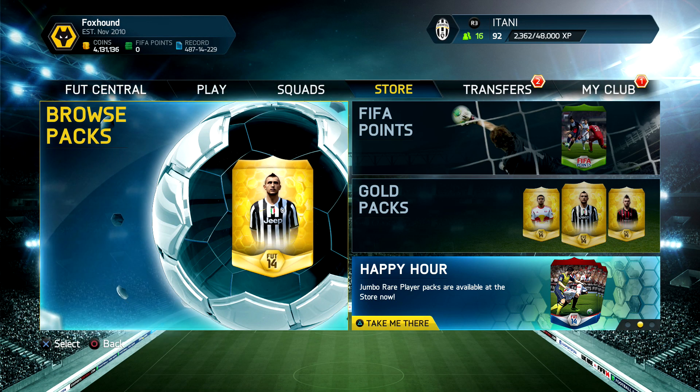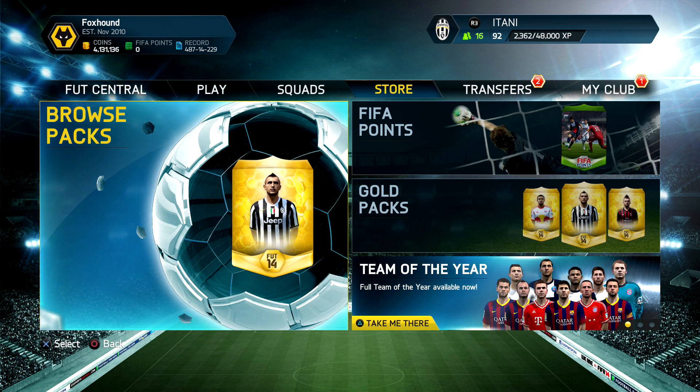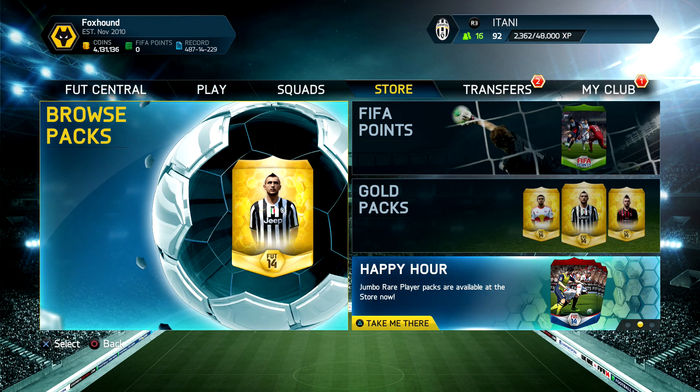What is up guys, welcome back to this 100k pack opening. We haven't done this in a while, but EA has finally released 100k packs for Team of the Year — the full Team of the Year is in packs right now. So it's the best time to purchase coins or Microsoft Points or PSN cards. If you're looking for coins, check out battle.com — the link will be in the description — use the code italic to get five percent off.